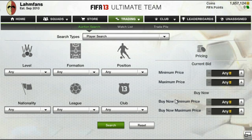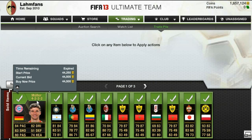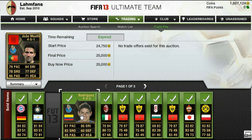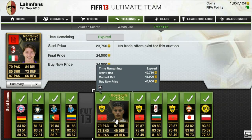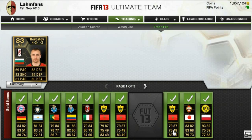Hey guys, Slamfan92 here again with episode 76 of CoinCollector. This is actually going to be a special episode on how I trade and how I look for the deals I get in these episodes. Just clearing off the trade pile - everyone sold and now we have about 1.8 million coins, which is very nice.